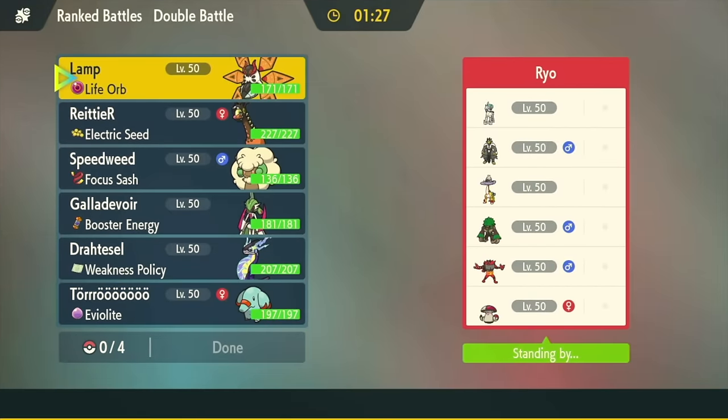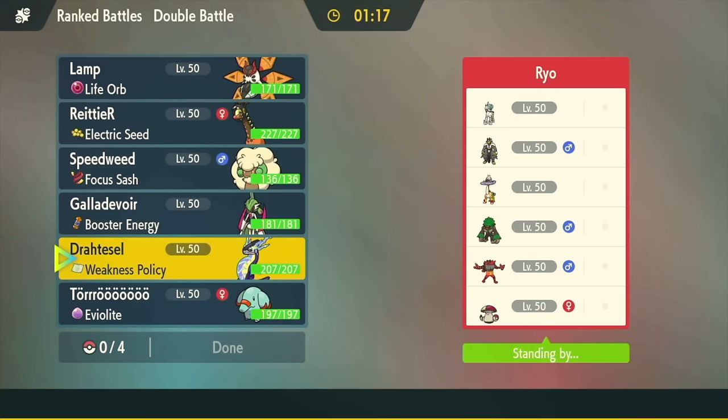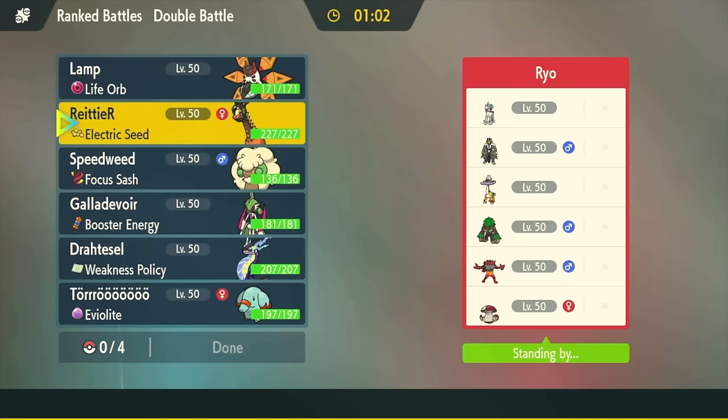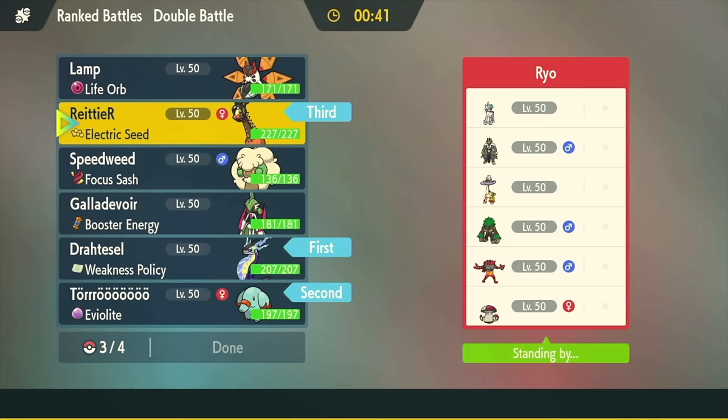Alright, we've got Ice Horse, Urshifu, Bolt, Rillaboom, Ensign, Amoongus. I think I'm most worried about a Fake Out plus Urshifu lead. I guess I should also be a little bit worried about Calyrex doing some damage. My main answer to that would be my Electric Seed Ferrigiraph which can reverse Trick Room if they want to go that route - they don't look like hard Trick Room.